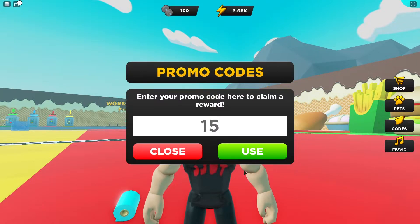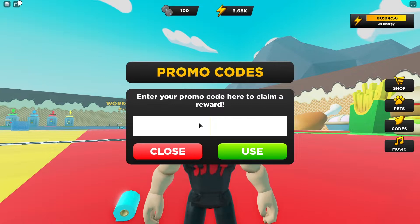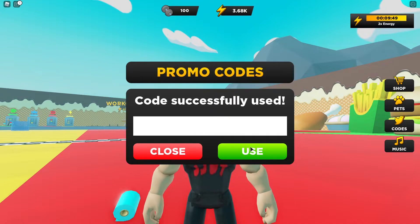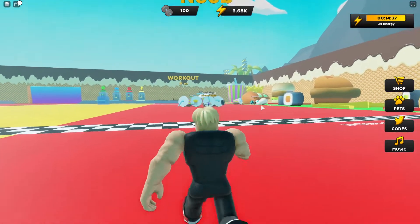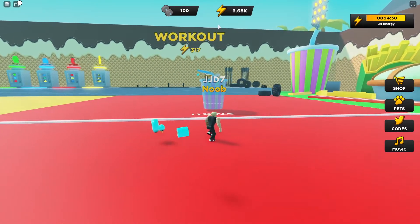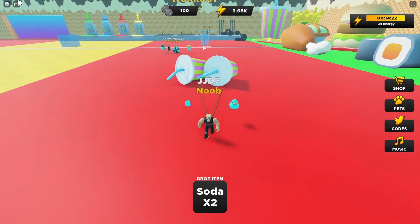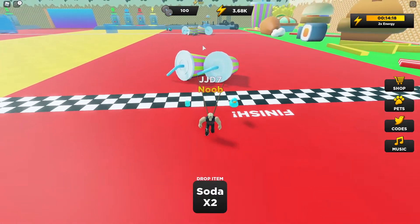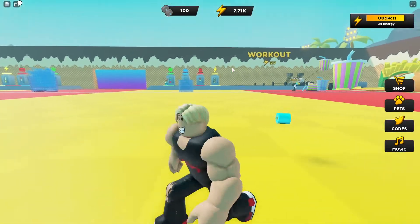Before we end the video, there are a few codes for the game. We've got '1500likes' — that gives us double energy for five minutes. We also have '5000likes' — that gives us a boost as well, another five minutes of double energy. And '10000' — that gives us another five minutes. So to clarify from earlier: this is energy and this is strength. With double energy, when we pull items to the end we should get double what we'd normally get — we were getting 1,000, so now we get 2,000. I'll make sure to use this boost wisely and try to get as far as I can.